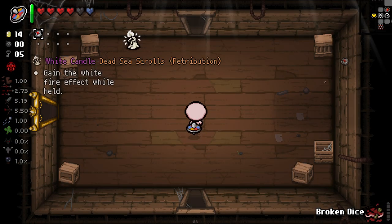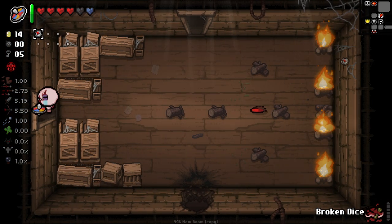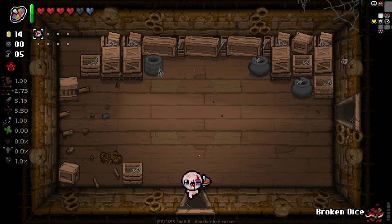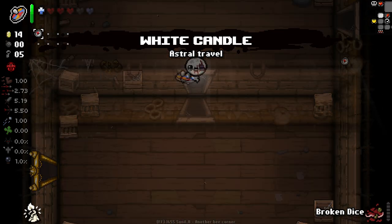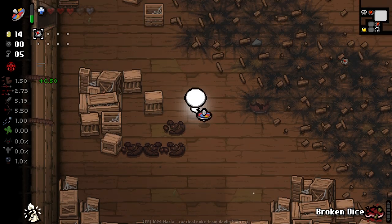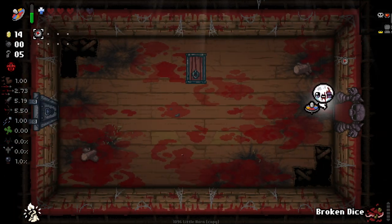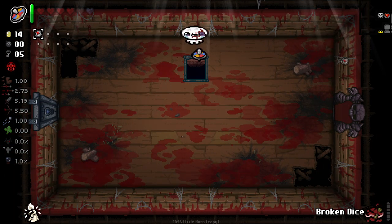Why is this item faded? I am confusion. Okay, it didn't give me boss items this time. I'll just take the damage up for now then. So I pick up another item to charge — I didn't really know that's how that was gonna work. Hey-ho. It is what it is. I think this is kind of worth it for now, keeping the white fire going. We got holy mantle and stuff. It's pretty good. It's a kind of risky trinket, but I like it.